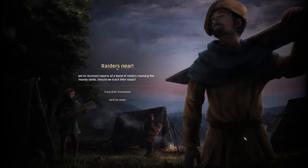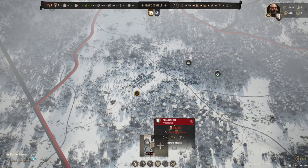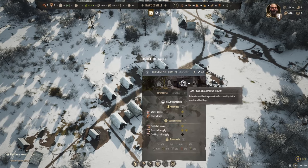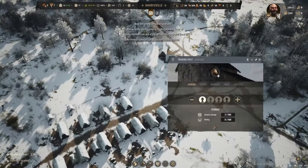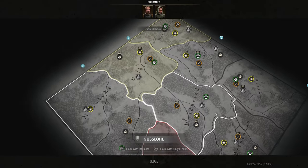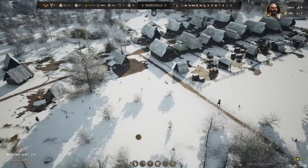We've received reports of a band of raiders roaming nearby lands — we will track their movement. That gives us 365 days until a large group of bandits appears. Usually it's like 2 units of 18 apiece, but we only have 14 people right now. Fortunately for us, our approval rating is going up, which means we should start bringing in lots of new people and be able to recruit more as well. I really would rather not sell my firewood — I think we'll be okay. We do just kind of have to keep an eye on things.